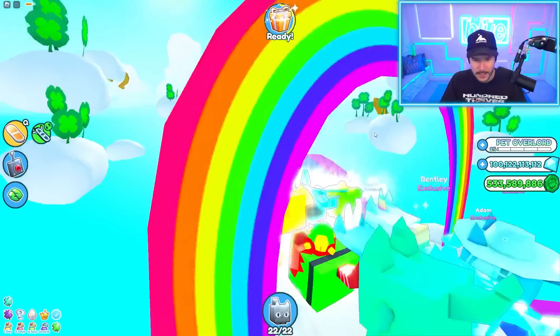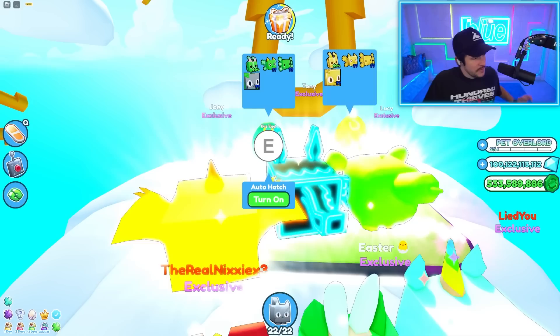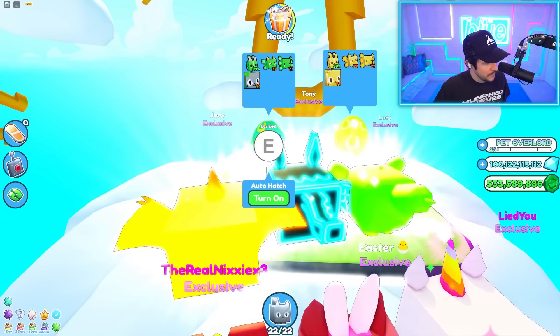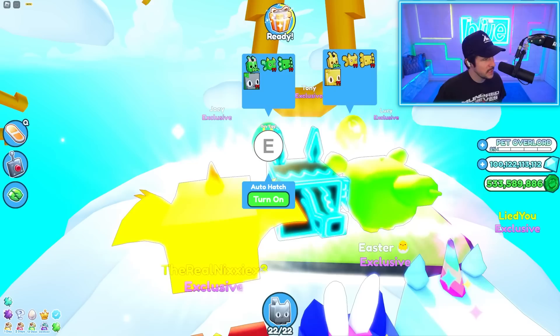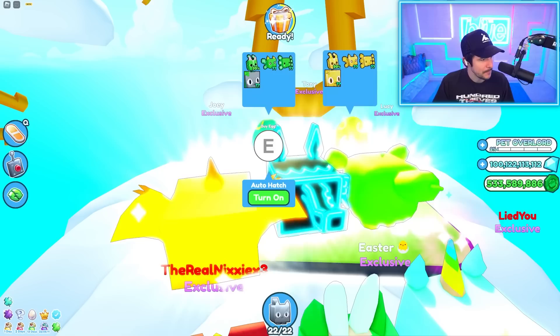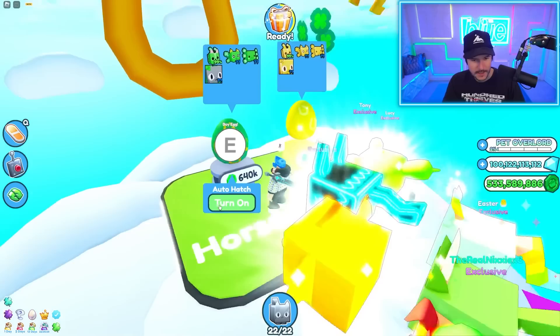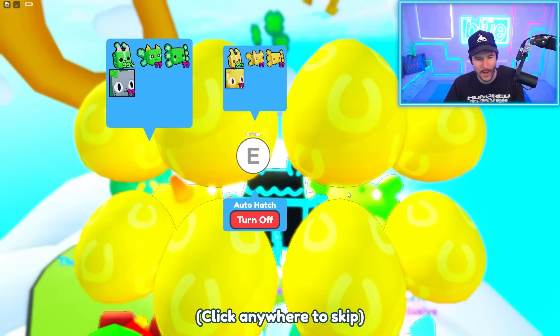We'll have to do that in a future video, but we can go down this area called Rainbow Heights. We can't access the final area, but this one has a different huge in it — actually no, it's the same one. So I don't think you can get the secret one here. The secret pet — it doesn't say specifically which egg it's in. It just says five St. Patrick's pets including a secret. The huge leprechaun cat is in every egg with different chances, the huge clover unicorn is in the final area's egg, and the clover dragon is only in the giant rainbow event.